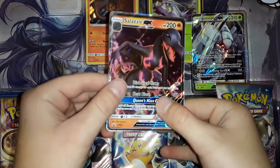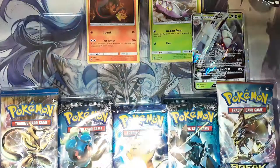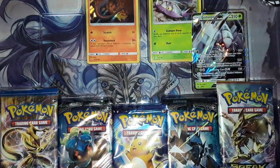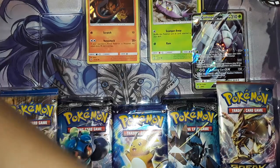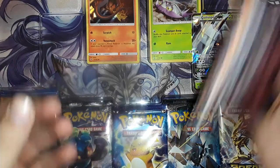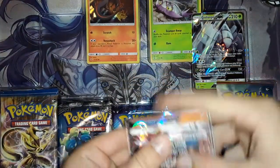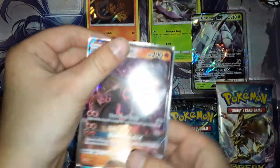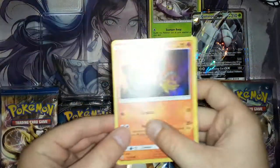First of all, we have the Salazal EGX. Hold on, I'm going to go grab the sleeves. Alright, we got my sleeves. Got it in the sleeve. And we also have a foil Salandit.